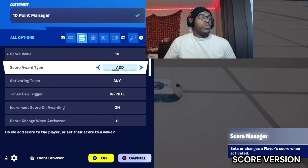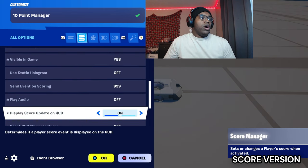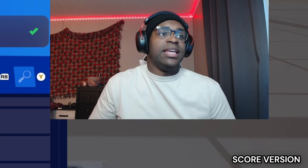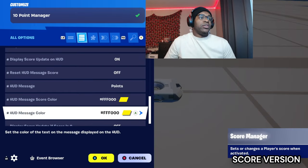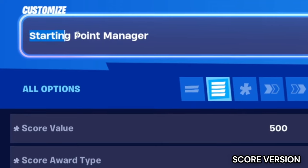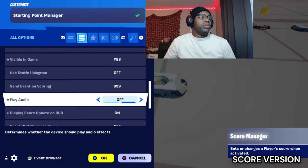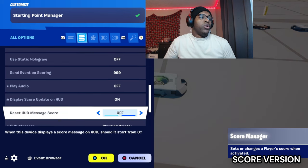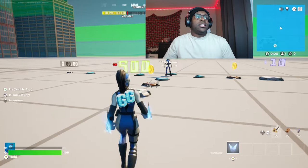Set minimum score to 10, maximum score to 10. Play audio: off. Display score on HUD: on — it looks cool. HUD message: put 'Points', turn it yellow like the COD one. Grab another score manager and place it down, name this 'Starting Point Manager'. Score value: 500, score award type: set. Play audio: off. Display score update on HUD: on. HUD message: put 'Starting Points', turn it yellow the same color.